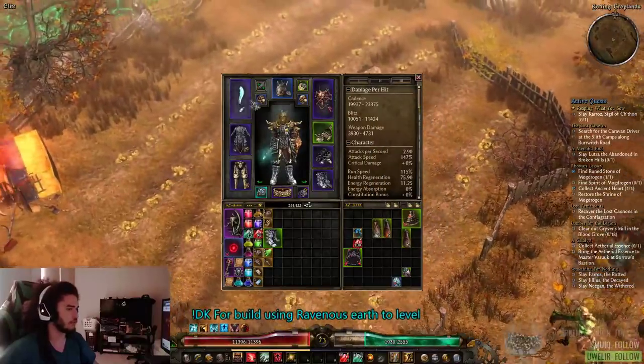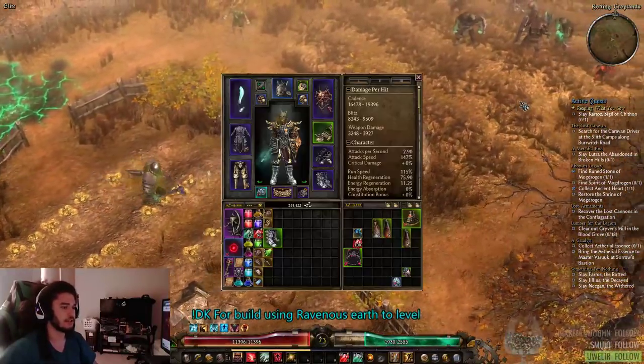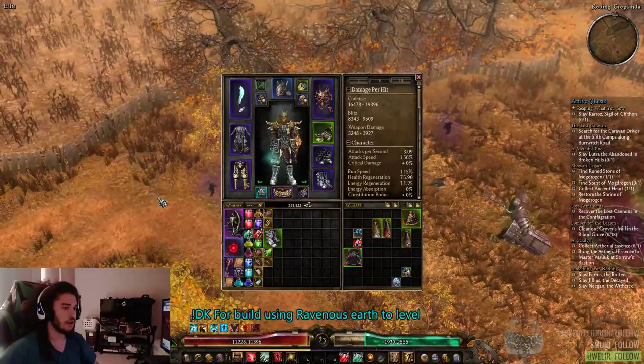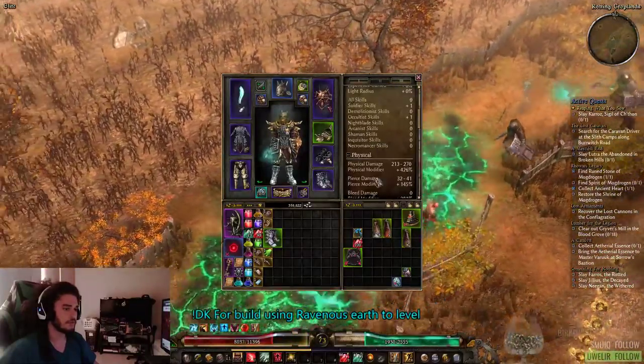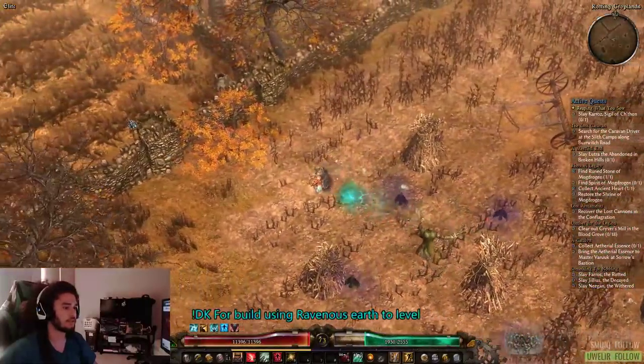Currently with pretty unoptimized gear — I'm not even level 94 so I can't get the highest tier of items, and I have no set bonus — we're running at 32% life steal with no proc. That's just natural life steal.